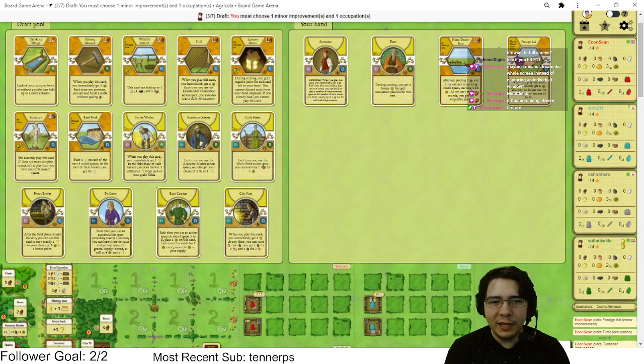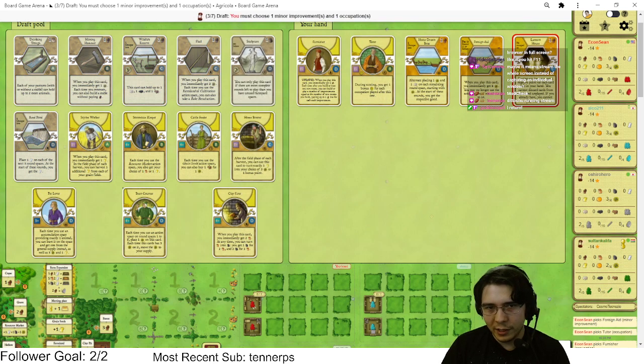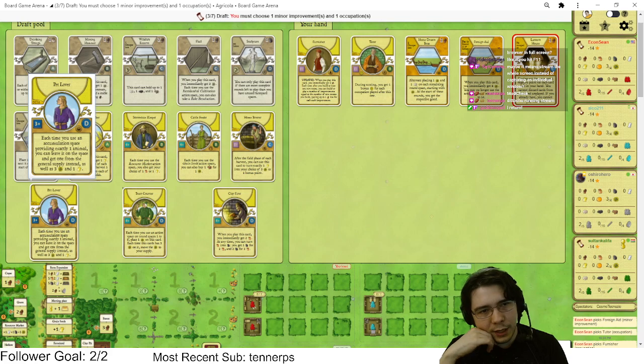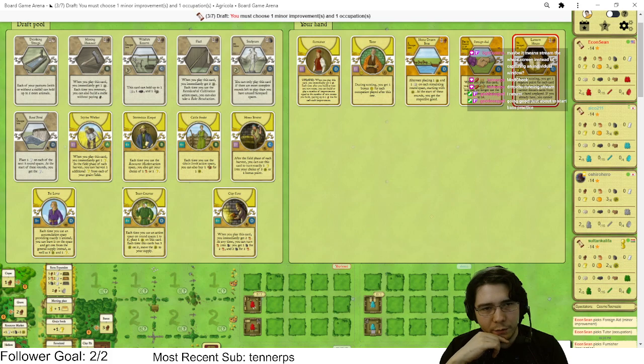You're gonna give me Lantern House with the Tutor hand? What a tilter — that's so lame. I mean I have to play Lantern House here. If you're gonna give me a hand that's gonna score like a 60, I guess I'm fine with that. Lantern House Tutor — whatever, I guess it's fine. My wheel out of this pack is gonna suck. Maybe I get the clay — Fire Clay is probably the best thing.